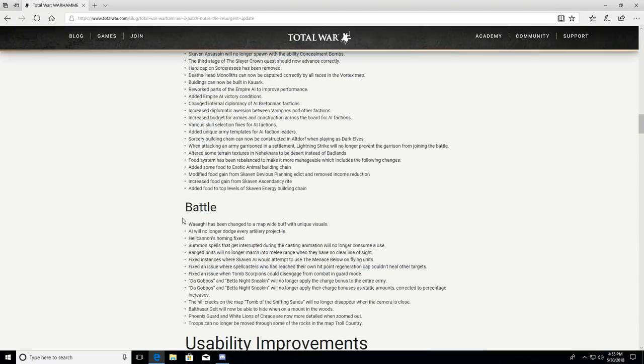Waaagh! has been changed to be a map-wide buff with unique visuals. I really like that — in the lore, the Waaagh! has crazy effects and makes greenskins insane. It's more appropriate to the lore and will make greenskins tougher to fight.